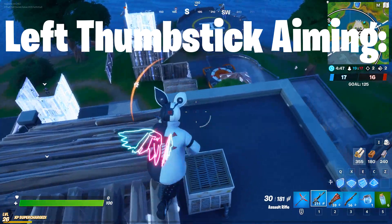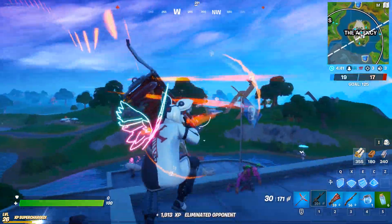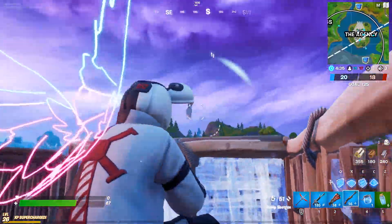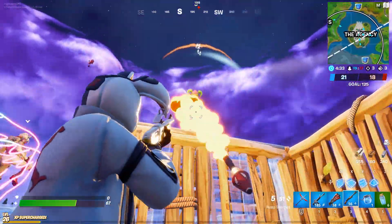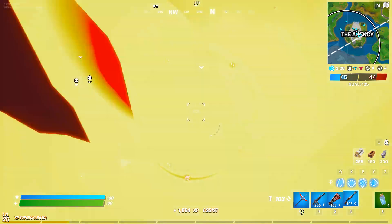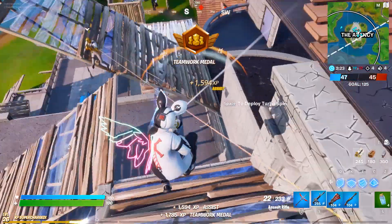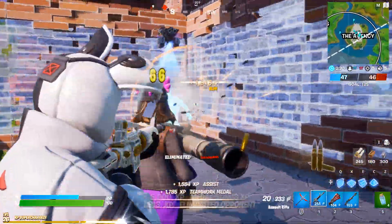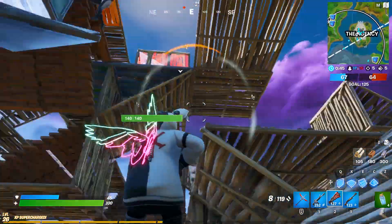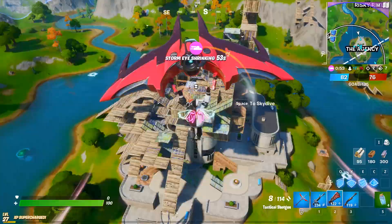Everyone's default controller layout makes it so that you move with your left stick and aim with your right stick. What most players forget is that you can add precision to your shots if you aim with your left thumbstick too. How it works is that you have to aim as normal with your right stick, and when flicking instead of stopping or running in that direction, move yourself parallel to the right stick. Your aiming precision will increase and you will land more shots. All pro players use two sticks to aim. Once you get the hang of left stick aiming, you won't be able to switch back. It's a basic skill everyone must learn and master.